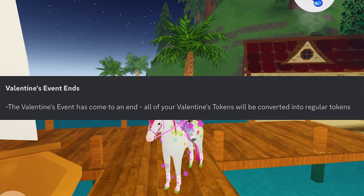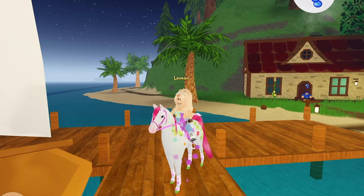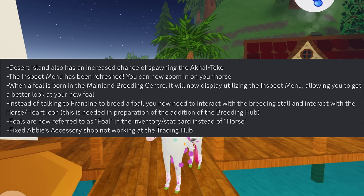Valentine's tokens have been converted into regular tokens. There were also a few other small additions: Desert Island has an increased chance of spawning the Akwateki, and the Inspect menu has been refreshed.